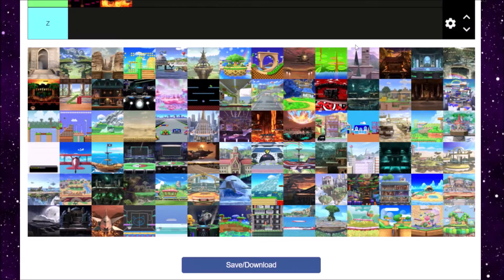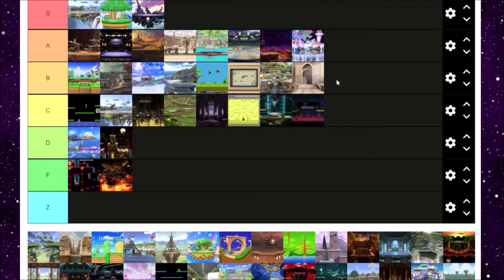Garreg Mach Monastery is next from Fire Emblem Three Houses. As much as everyone hates Byleth — even though I don't — it's a cool stage. It's a nice callback to Three Houses and it really makes you feel immersed in the Fire Emblem Three Houses world. I'm going to give it a B tier, because there's not much to it, but it's an alright level.